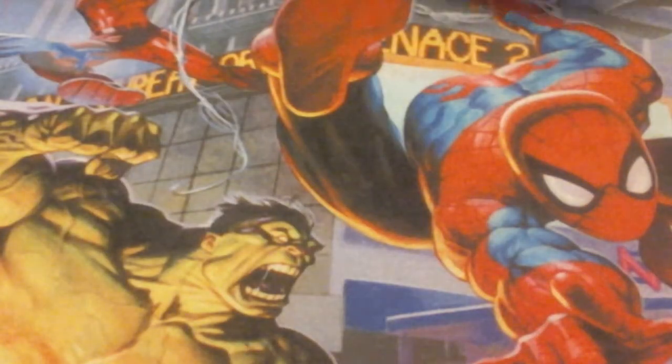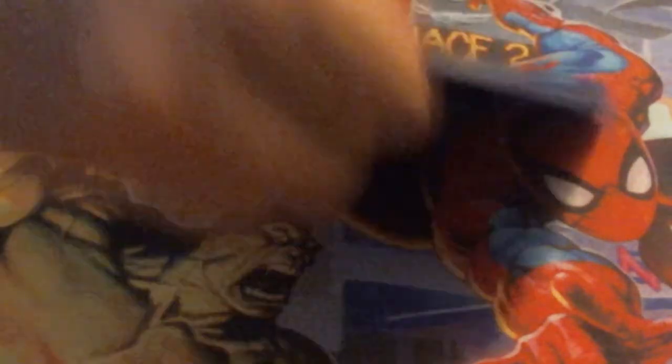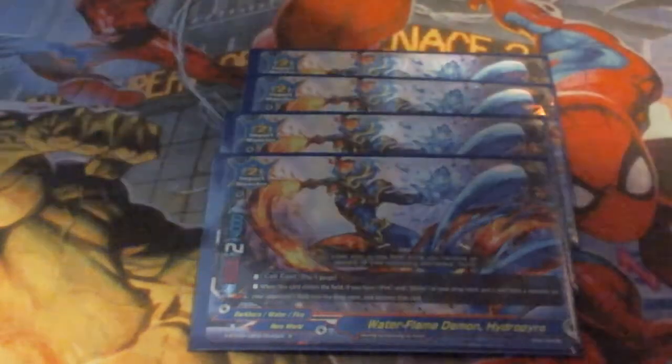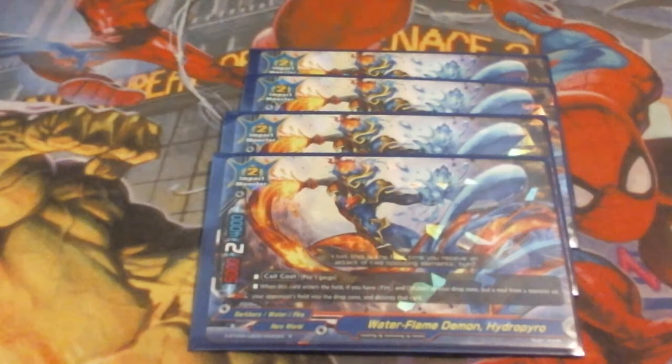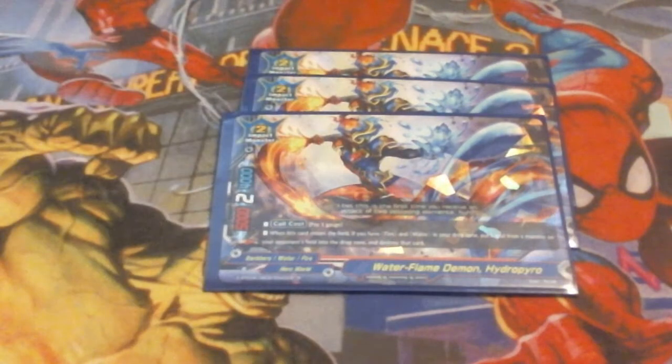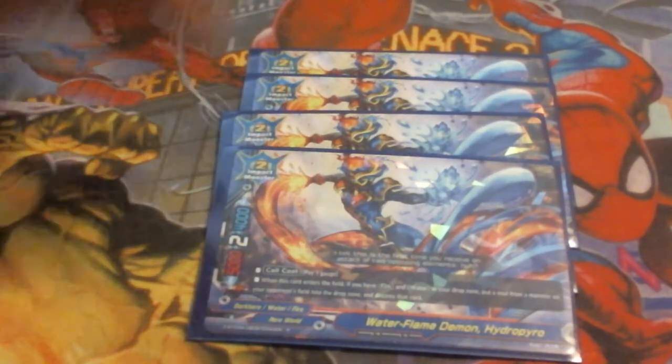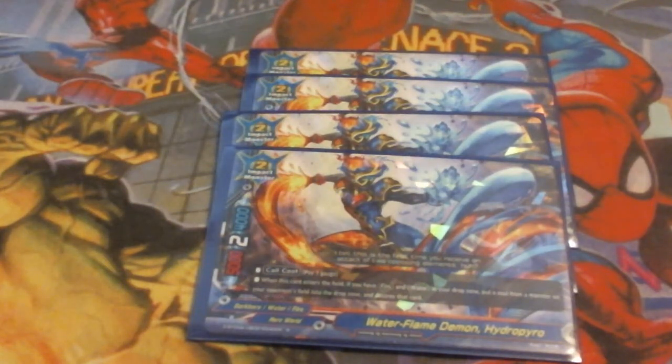Moving right into the monsters, we are going to be running four copies of the newest Dark Hero — these are the Mix Monsters, as I am calling them. We are looking at Fire/Water Demon Hydropyro. At a 5-2-4, he hits numbers — we're always looking for fives or sixes for the attack value. Call cost is pay a gauge. When he enters the field, if you have a Fire or any Water in your drop zone, put a soul from a monster on the opponent's field and destroy that card. This is very easy to achieve as he is a Fire and Water, so all you have to do is get another copy of him in the discard pile.